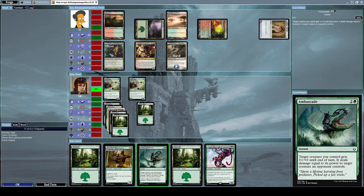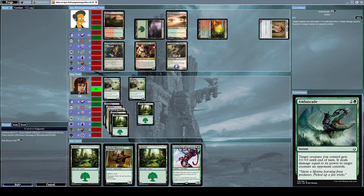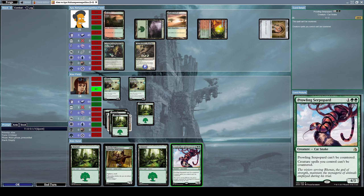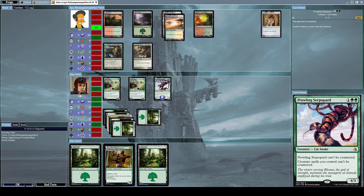Let's use Ambush with one of our Giant Spiders to destroy his Blood Braid Elf. And now let's summon a Prowling Simplecat, which is a 4/3 Cat Snake creature with the effect that Prowling Simplecat can't be countered and creature spells you control can't be countered. That's enough for now.